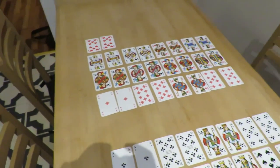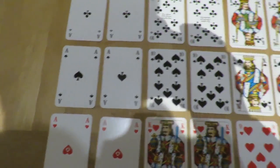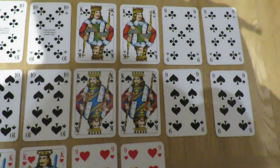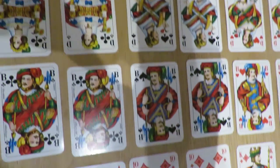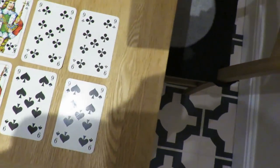So I'll tell you the values of the cards. The most valuable card is the ace — that's worth 11 points in a trick. The ten is worth 10 points. The king is worth 4 points. Queens are worth 3 points. Jacks are worth 2 points. And the lowly nines are worth no points.